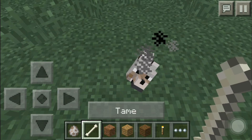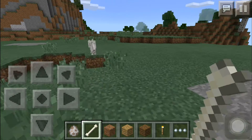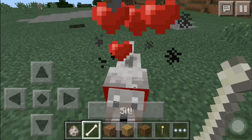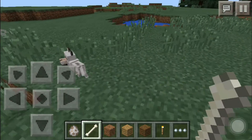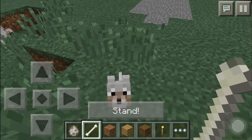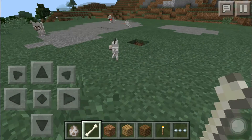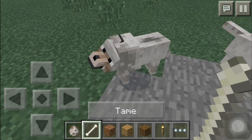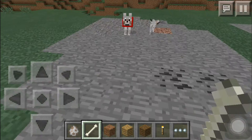What you're gonna want to do is tap and hold — like how you tap to punch something. Tap and hold, and that will start to tame them. I think you need to do it once and then you get the tame option. You'll be needing bones for this to work. You find the dogs, tap and hold, the tame option will pop up, and then eventually hearts will show up.